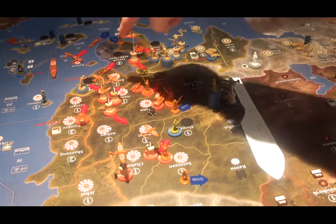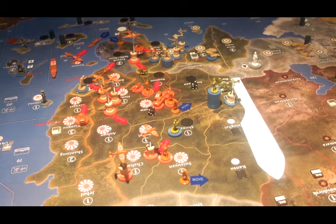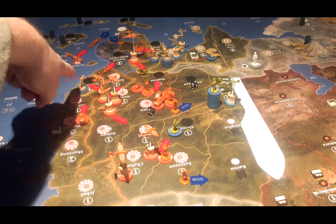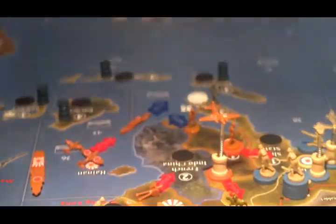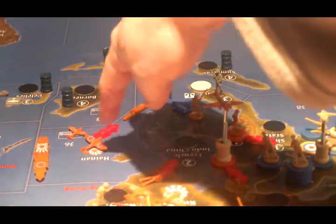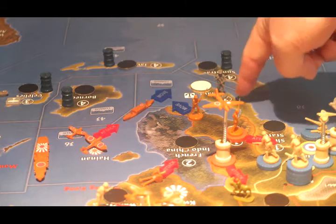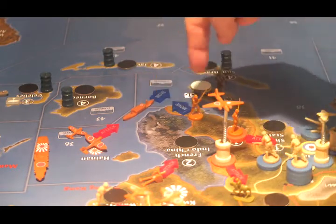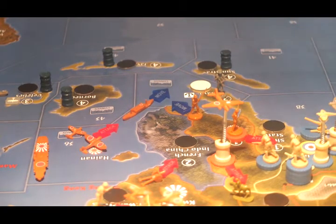Two fighters and two tactical bombers from Hunan are attacking Shan State along with three of the four infantry from Siam. The artillery from Kuangxi is going into French Indochina. The infantry from Kuangxi is going into Kuangtung along with three tanks from Kyongsu. Down in the South Pacific, the fighter and tactical bomber from the carrier in C-Zone 36 are making an air attack on Malaya. The transport from C-Zone 36 will go to C-Zone 37, pick up infantry from Siam, and make an amphibious landing in Sumatra.